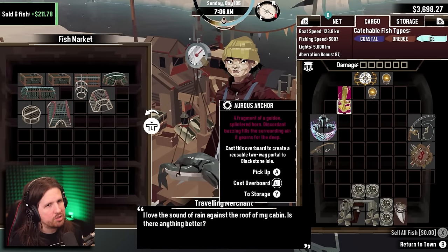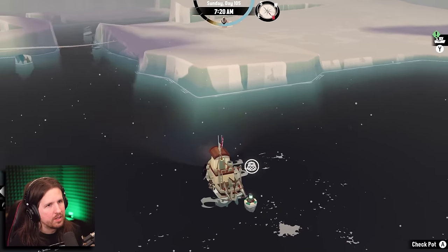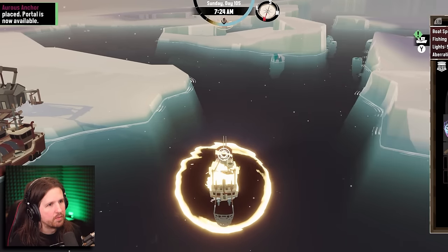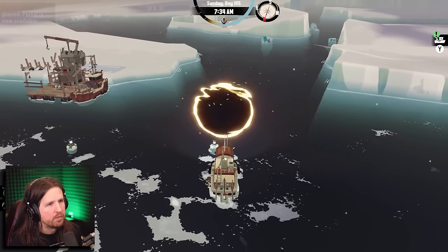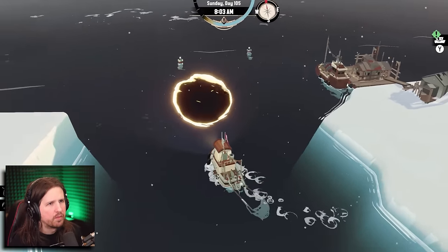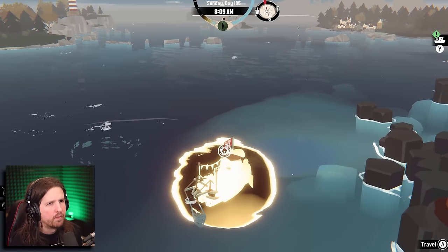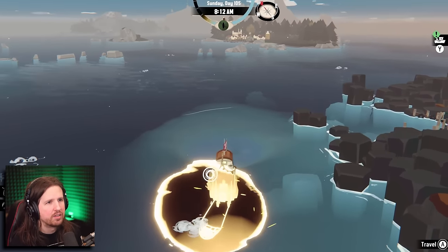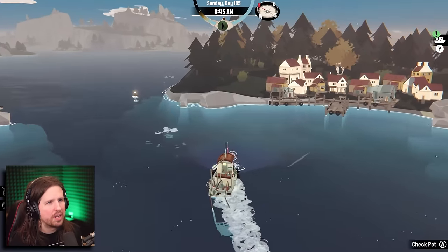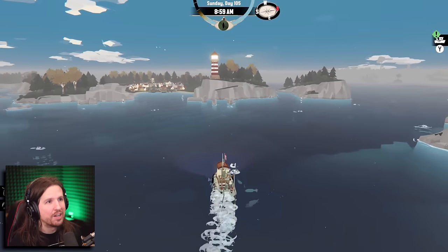I've got a great idea - let's throw let's cast this overboard. So it's like a permanent thing there - is that right? I was hoping that maybe I could relocate it if I wanted to. I still haven't found an aberrant crab here.